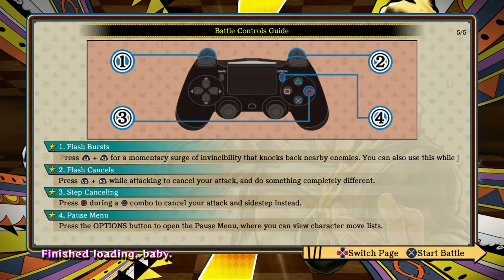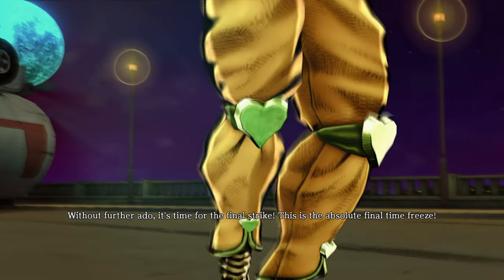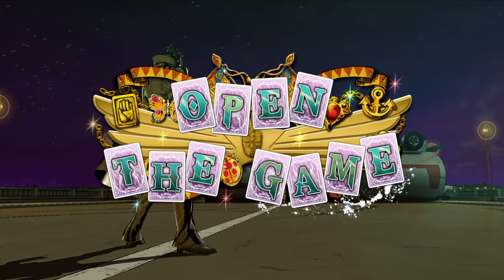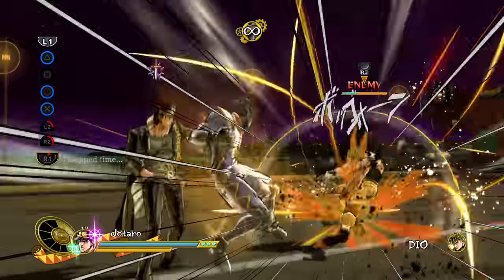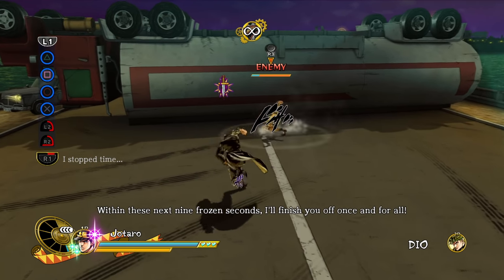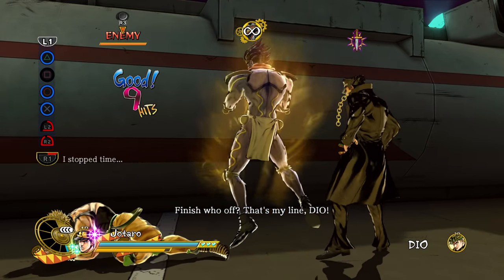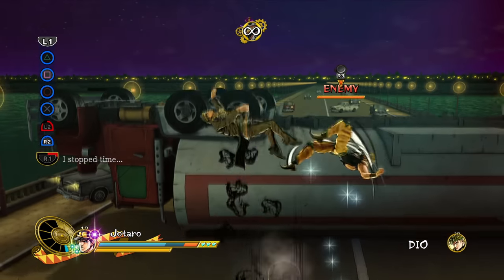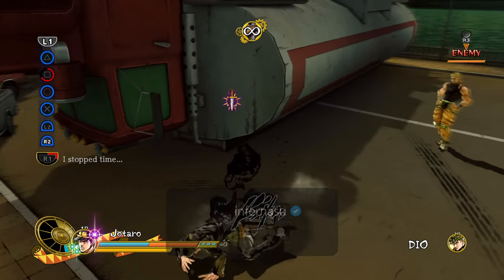Skipping the tutorial text — we don't have time for that. Time for the final strike! Let's see how to fight in this game. I can just mash square to do a combo. Controls seem pretty simple — you can jump around. Not sure what circle does, and there's a bar at the top left with L1 — oh, that's how you use skills.